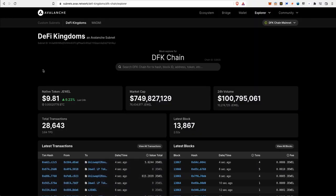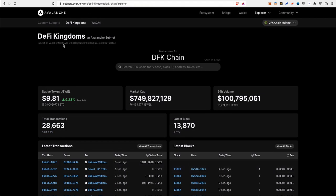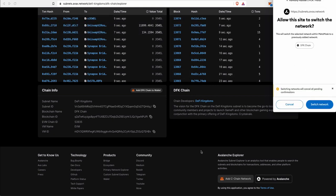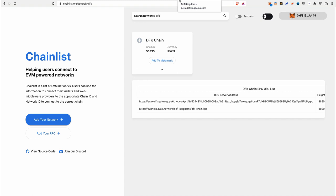The second way is through the ABox — you can go to this URL at the top, scroll all the way down, and you'll see 'Add DFK chain to wallet.' Click on that and it will add the DFK chain to your wallet. The third way is to go to chainlist.org and search for DFK or DeFi Kingdoms, then click 'Connect Wallet.' You can choose which RPC server you want — one is the main one but it's very congested right now, so you can add the other one as well. So you have three ways to add the DFK chain to your MetaMask wallet.